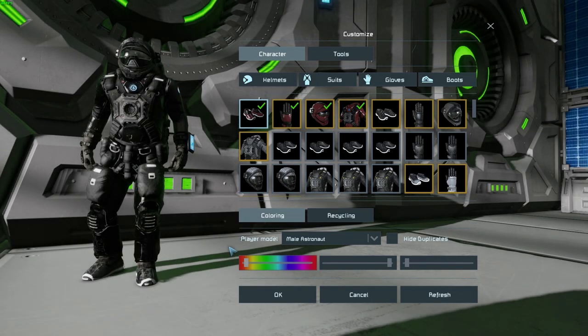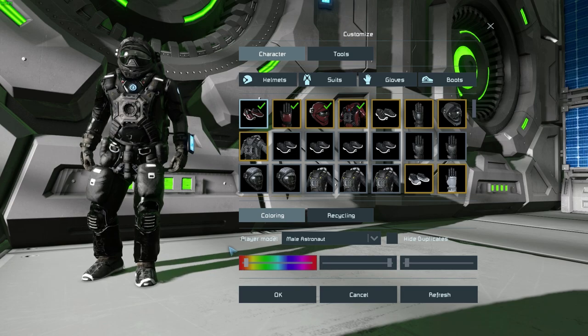Throughout the game you can pick up certain bits of gear — completing tutorial missions and scenarios will unlock certain pieces of gear as well. All of this is purely cosmetic and you can do just so much with it.